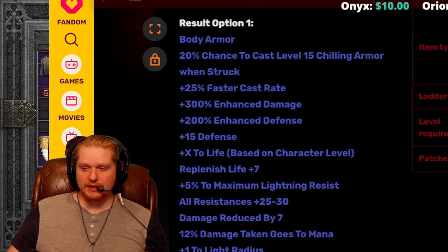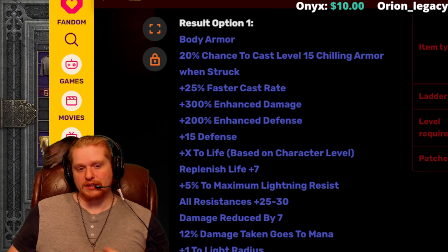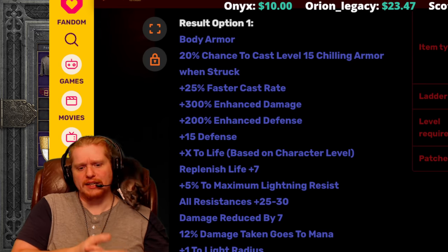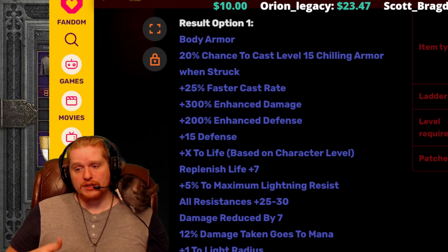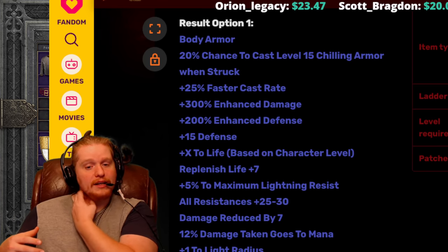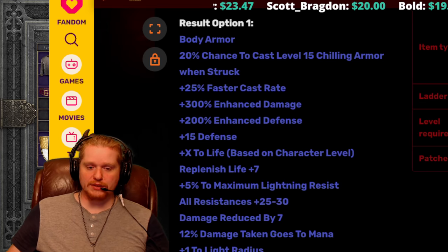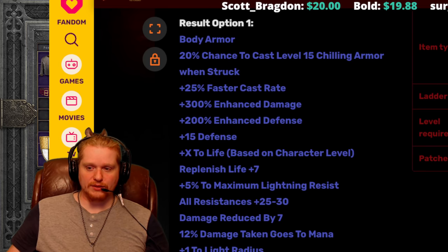We also have 25% faster cast rate, which is just really odd for this armor. I've always felt that the 25% faster cast rate just really didn't fit this armor because it really seems like a melee plate. Especially with the 300% enhanced damage, which helps out bow mercenaries, ranged characters, melee characters, melee mercenaries — all that. But it doesn't help out caster types, so why the 25% faster cast on there? It could become useful for certain situations if you were a sort of melee-slash-caster, but there's not a lot of melee classes that also have spells.